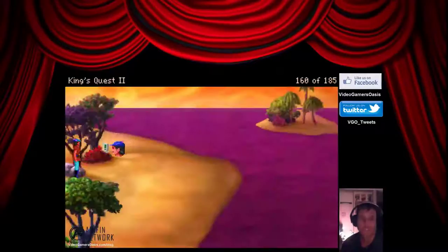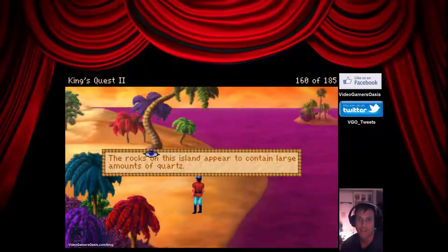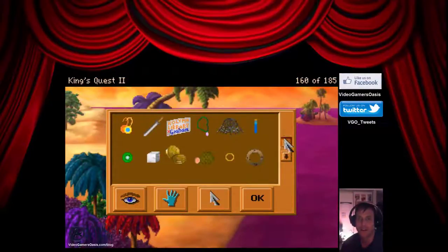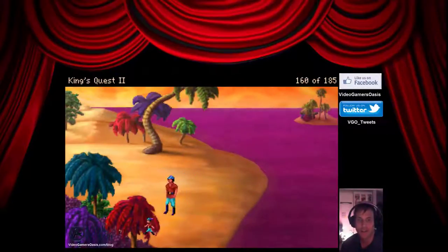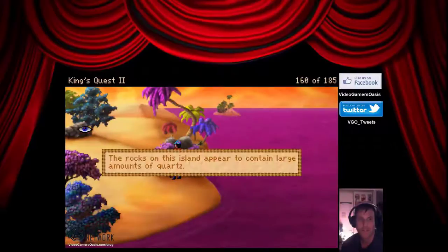The rocks on this island appear to contain large amounts of quartz. A closer examination of the rocks confirms that they are indeed made of quartz. Is there any way I could harvest some of that quartz? I don't have any tools to use the quartz. The island is complete — the rocks on this island appear to contain large amounts of quartz. I wonder what's on that offshore island.